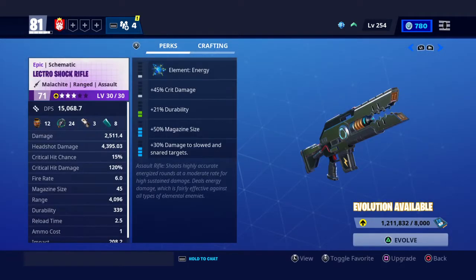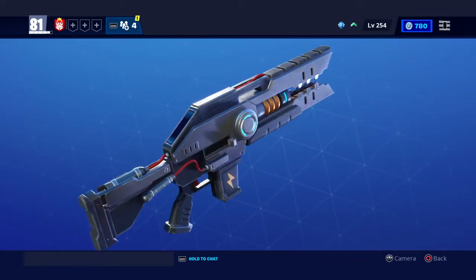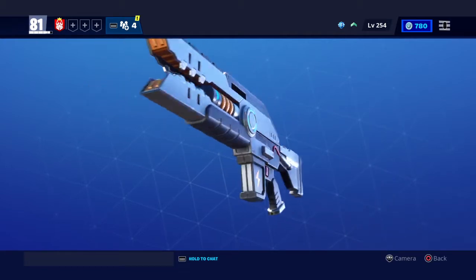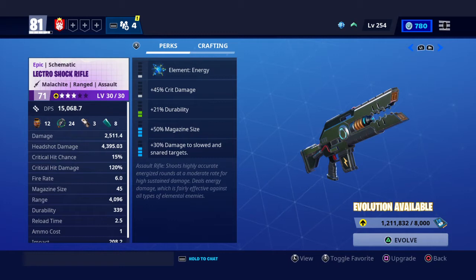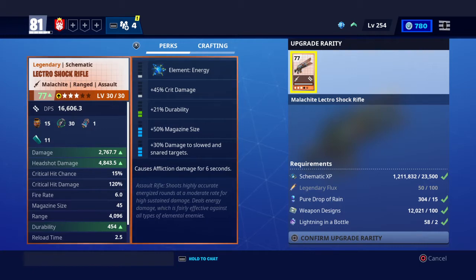For the weapon, you do get a weapon — it is called the Electro Shock Rifle. It takes energy bullets and is an automatic rifle. It does not shoot entirely too fast; its fire rate is 6.0 and its original magazine size is 30, but it shows 45 because of the perk. It shoots highly accurate energized rounds at a moderate rate for high sustained damage, and deals energy damage which is fairly effective against all types of elemental enemies.